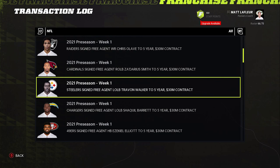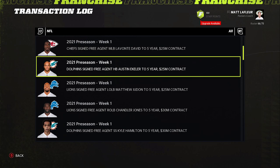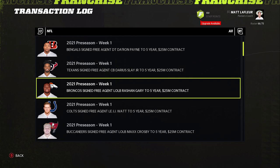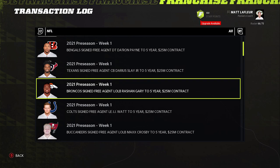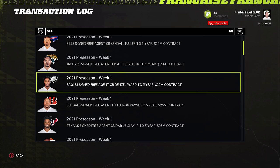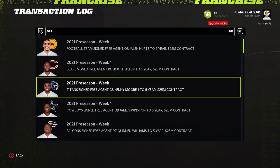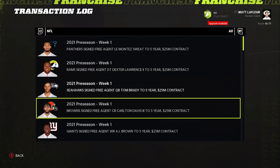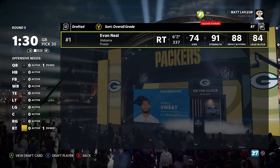AJ Brown went at 26 — right before us — which absolutely would have been my pick. As you can see, we did make the right call on Marlon Humphrey because all the other superstar linemen like Cross and Aquanu just went. Minka would have been a great pick if we didn't go with Marlon. Jalen Waddell or Jamison Williams would have been really nice picks, but you can develop any wide receiver in the game.